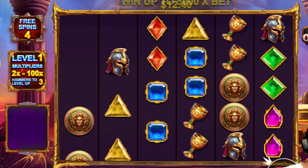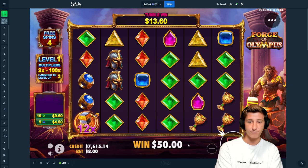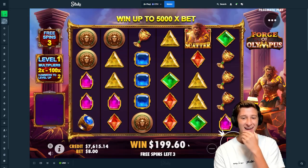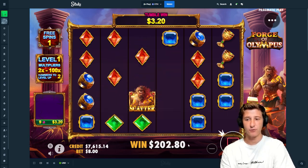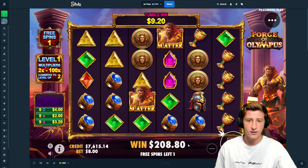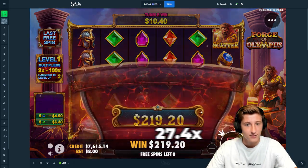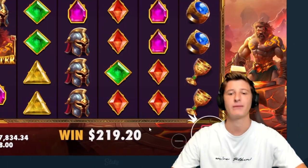Wait — hammers to level up? You upgrade on this! So we got one hammer so far. Yeah, we do. I kind of like that, I'm not gonna lie. No reds, blues — hit, hit. Re-trigger would really be ideal. No multi. Once got her off — and that is $800 into five more spins.